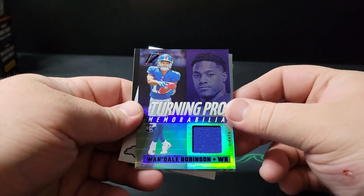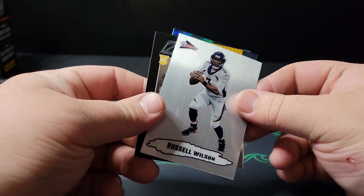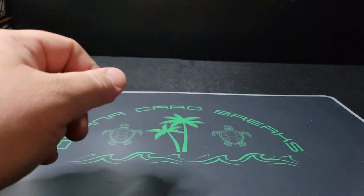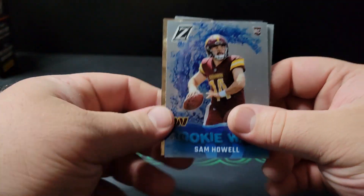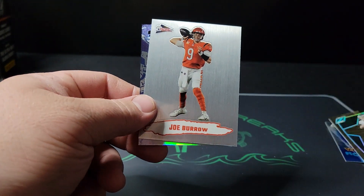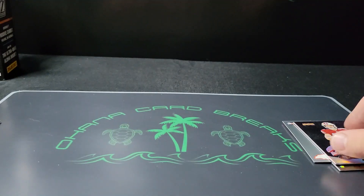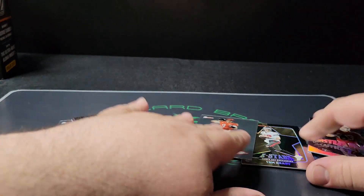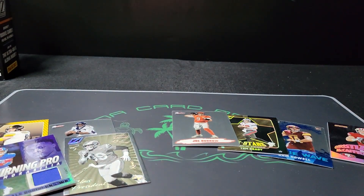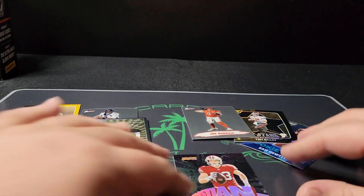Recap: with the blaster we get the guaranteed patch, the Aaron Donald Class President, Russell Wilson on the Pacific, and Kenny Pickett which is a base rookie card. For our fat packs — which are three dollars cheaper retail — Sam Howell on the rookie wave, Z stars Tom Brady, Joe Burrow on the Pacific, and Kristen McAfee on the Revolution. All in all, I'd have to say the fat packs won that — of course we did get the patch with the blaster, but it's guaranteed, so nothing crazy there.